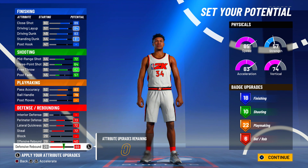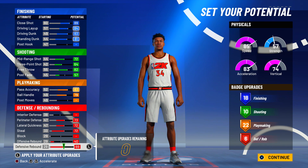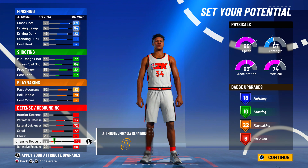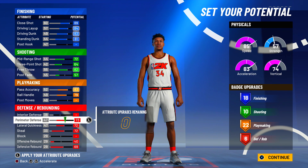With this setup you get 28 plus 22 — 50 to 56 badges on a Giannis build. Other slasher builds I tried had 36, 38, or 34 badges — this pie chart gets you so much more. The ball handling is very important, and notice that 10 attribute points gives you 8 playmaking badges, so you might as well take that.